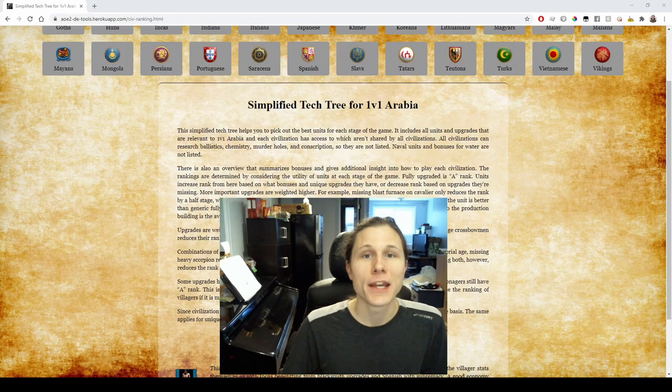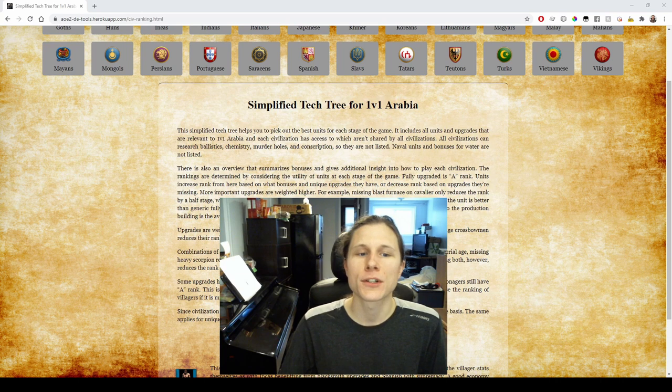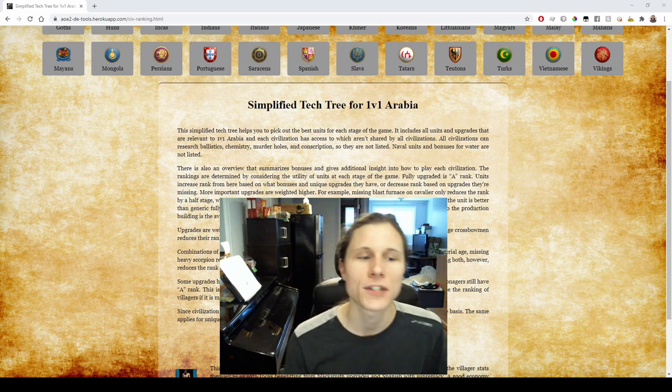Over the past few days I've been working on a new page in the Heroku app. The idea behind it is to fit each civilization's tech tree onto one easily viewable and printable page. When this video goes live I'll also have a PDF posted in the discord of all 36 pages so you can view them or print them. If I make any changes to any of the ranks I'll make sure to keep the PDF updated.